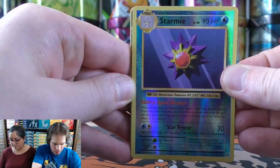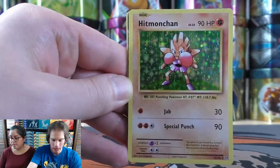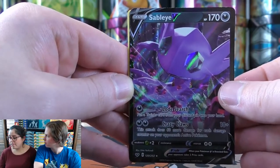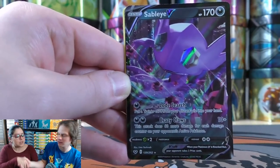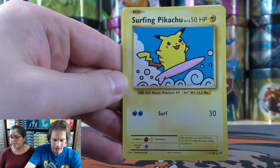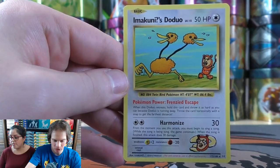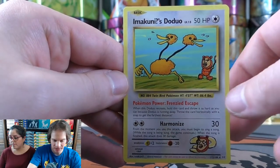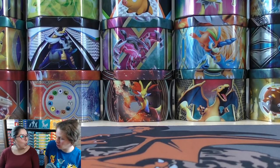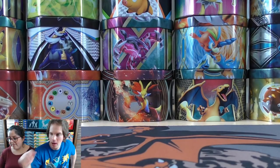Summary of the best pulls: Starmie rare reverse holo, one of two. I think Machamp is my favorite pull from the entire opening. Hitmonchan, a Rare Holo. Sableye V is the most competitive. Congrats to Carla for pulling that card. There is a Snorlax V. Secret Rares: Surfing Pikachu, Here Comes Team Rocket, and Imakuni's Doduo — I've seen a lot of signed Imakuni's Doduos before. Let me grab a Darkness Ablaze pack to continue the Charizard hunt.